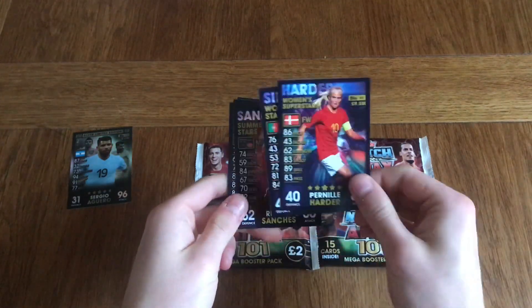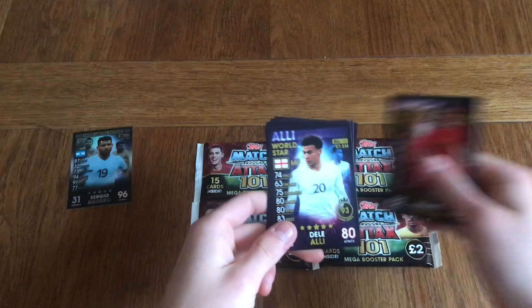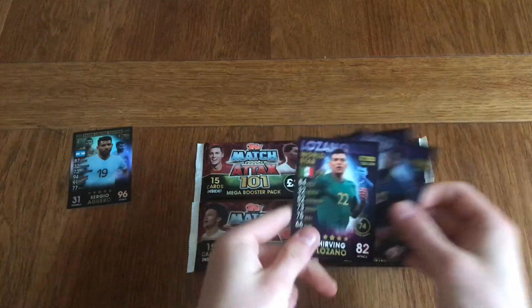I've done a 20 pack opening on the channel, guys — if you haven't seen it already, please go and check it out. I'm very, very happy with this collection. Also in this pack we've got Cardi, Umtiti, and Lozano. What I like about this is it has players from literally all over the world. And of course Topps didn't need licensing because they didn't put the badges on, which is really nice.